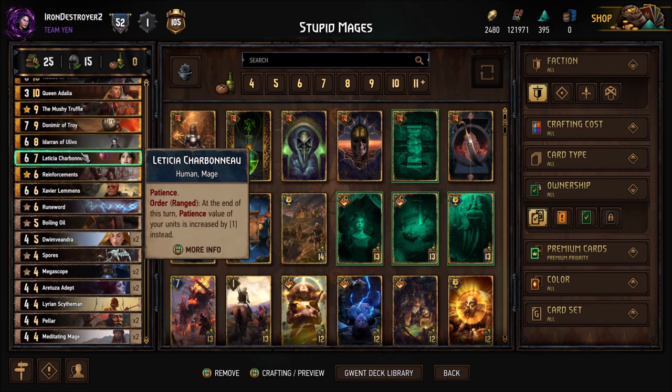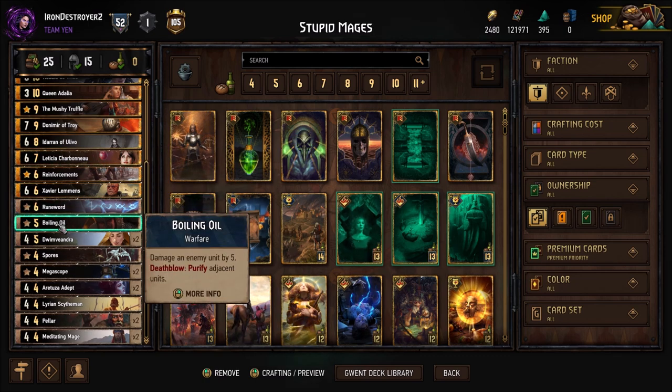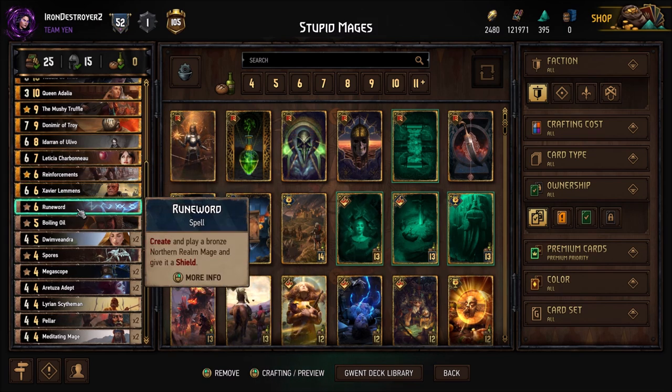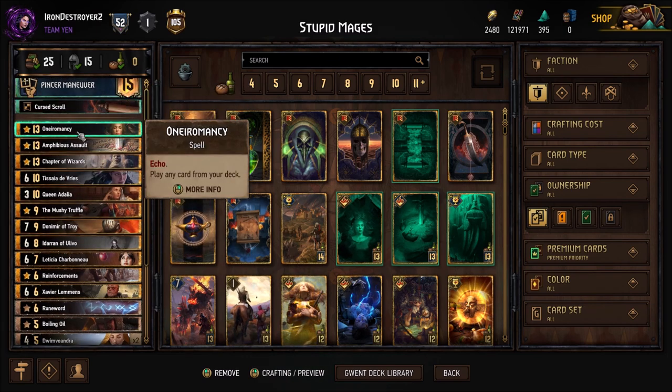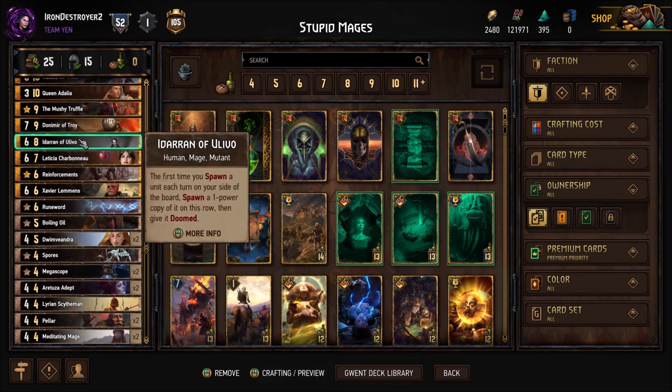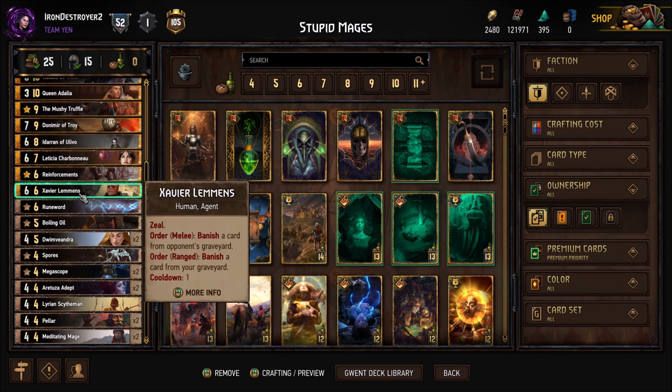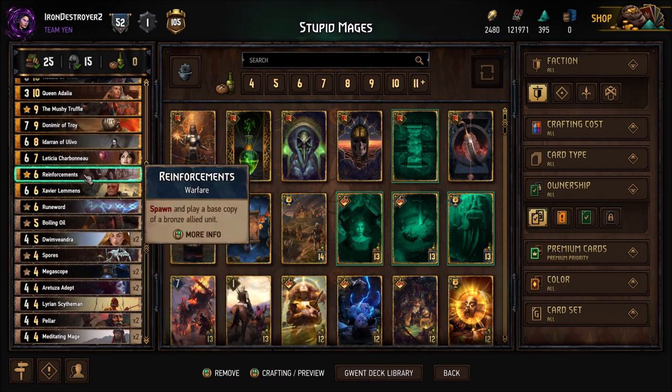Leticia is the greedy card here. I think she makes the deck stronger — she's good for the carryover potential because you increase the patience with her. Really the reason I put her in is that she's a big target and opponents might target her instead of something else. You could put in another card for her slot — like Boiling Oil, an 8 and a 4 could be an option. These are slots you don't necessarily have to run; most of the cards in this deck are quite fixed with very little play.